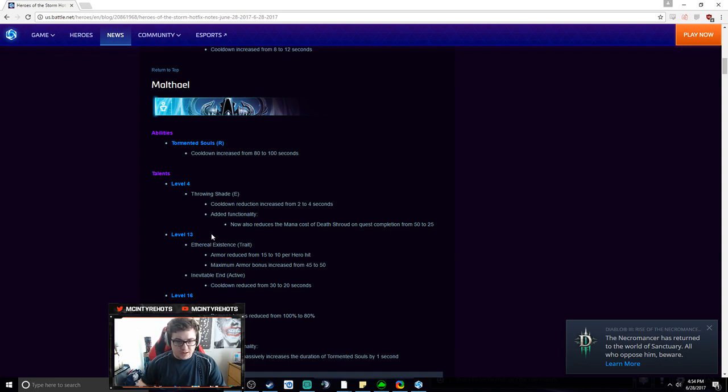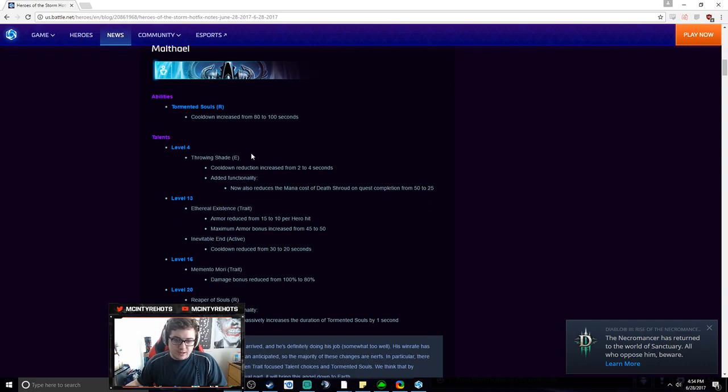Here are the Malthael nerfs. Tormented Souls cooldown increased from 80 to 100 seconds — basically he won't be able to pop this off every single team fight, kind of like what they did with Sinc. At level 4, Throwing Shade cooldown reduction increased from 2 to 4 seconds, and now also reduces the mana cost of Death Shroud on quest completion from 50 to 25.